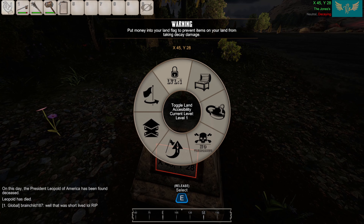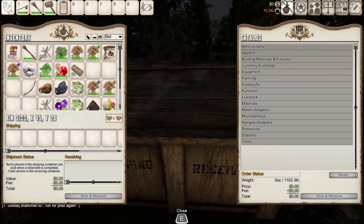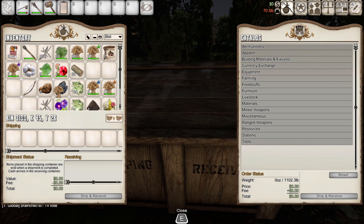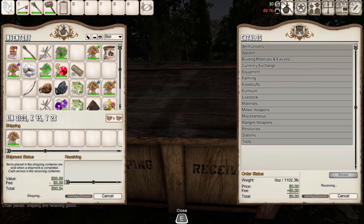I finally found a nice area between two rivers on the border of the plains and the desert that I thought I'd settle. It pops up there as the Joneses, so I was really happy to finally have a home. Next I put down a shipping container, which is a really interesting unique feature to this game where I was able to sell goods, and as a result I will be able to keep my claim up and also be able to buy things.